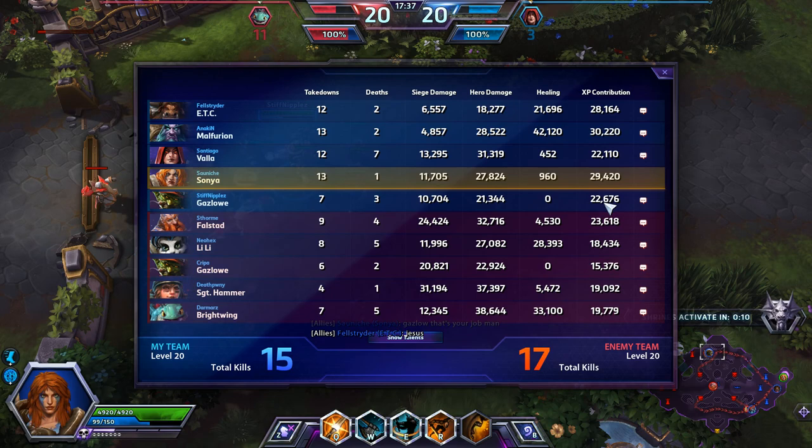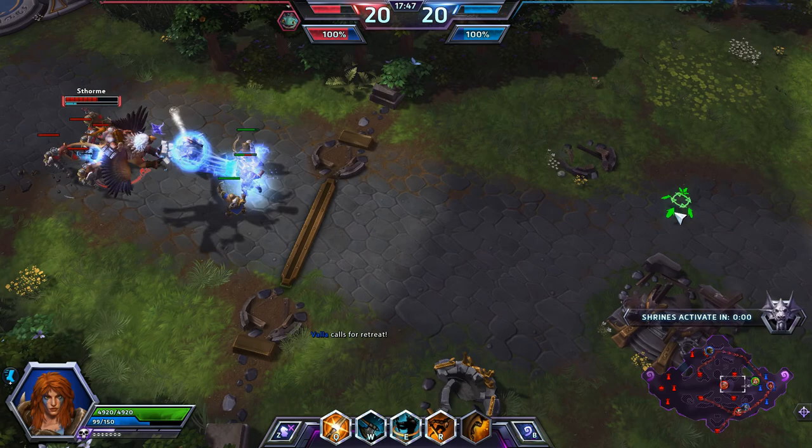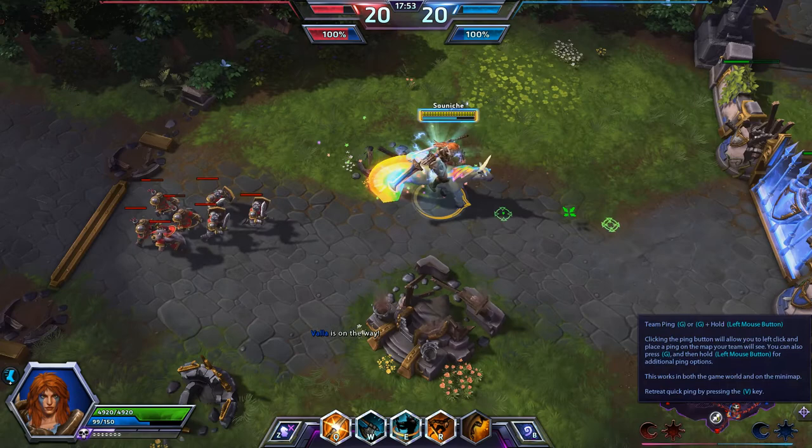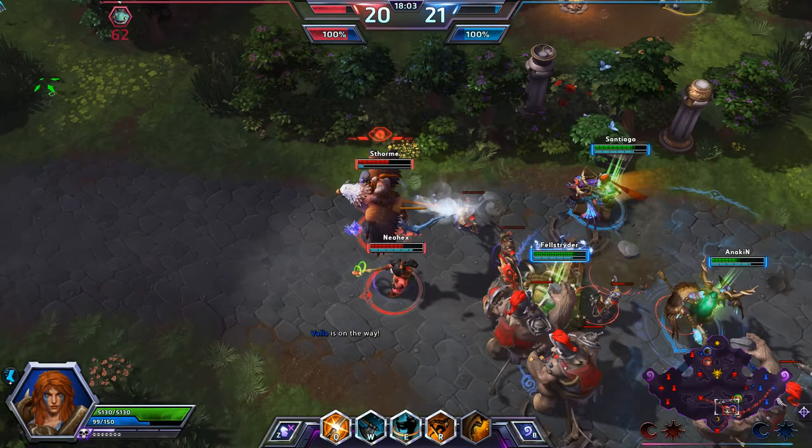Looks like Malfurion is doing his thing. Gazlowe's pushing the top, doing the best he can. Looks like Falstad is here in the middle. Shrines are up — hopefully we can take this bottom shrine. I'm going to see if I can hold on to the mid, although it will be a bit of an interesting situation. Hopefully my team can take something on the bottom. Falstad is about to own them with that, although the Reign of Vengeance shows off with the Tranquility.